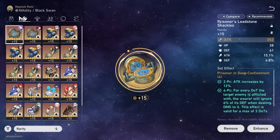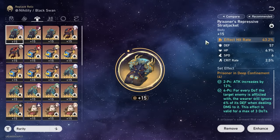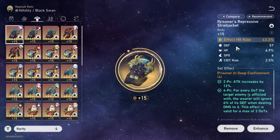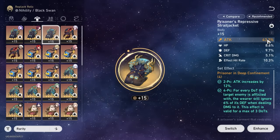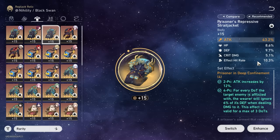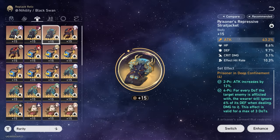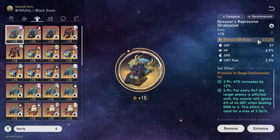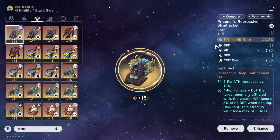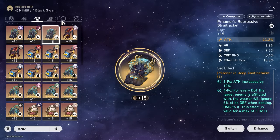For main stats, I'm running effect hit rate on the body. There are two approaches: you can run effect hit rate as the body main stat with attack percentage substats, or run attack percentage as the body main stat and find effect hit rate in substats — as long as you stay in the 80%–100% range. I'm running effect hit rate because it's hard to find otherwise on free-to-play light cones. If your light cone already provides effect hit rate, you can choose attack percentage instead.